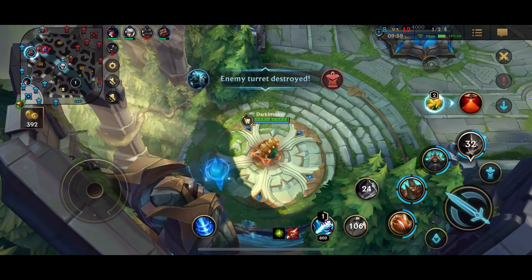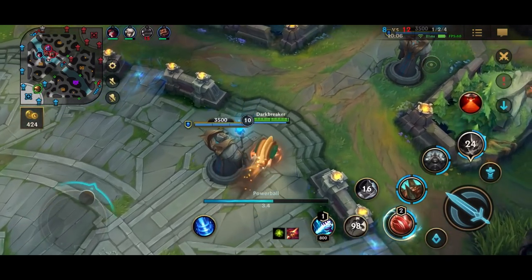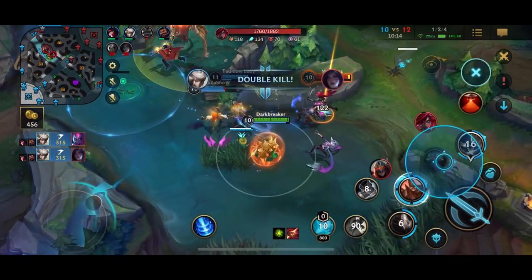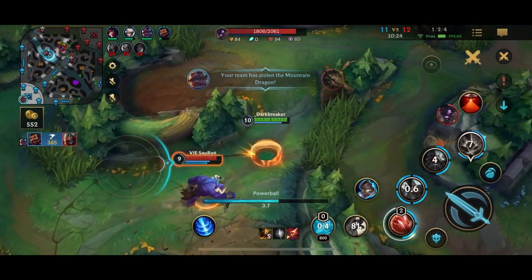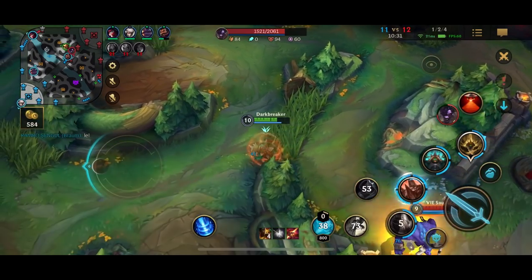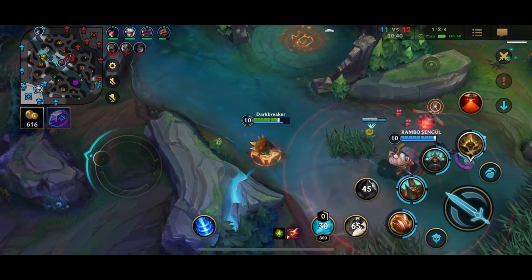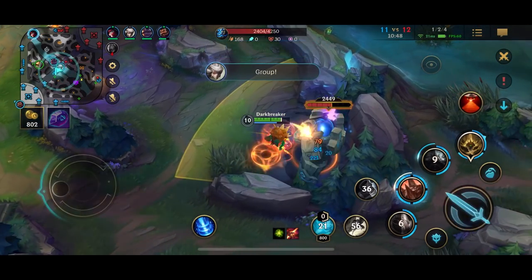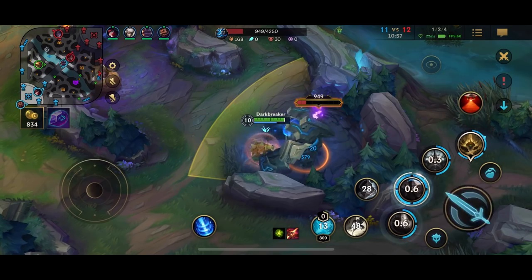Maybe in full late game he kind of falls off when people have Mortal Reminder and Void Staff - that's when he's falling off pretty hard in the full late game because ADCs will just shred him regardless. But in the mid game he's extremely strong, he can tank a lot, and his CC and utility is pretty solid. But that's the case for most tanks - most tanks aren't that strong in the early game, but in the mid game they are really strong, and then they fall off in the full late game when everyone has max items and tanks basically melt to Mortal Reminder and Void Staff.